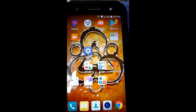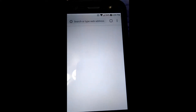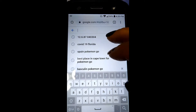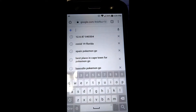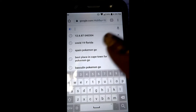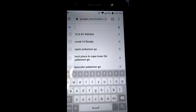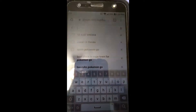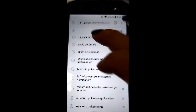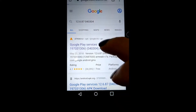You're going to go into your browser and type in 12.6.87 followed by your specific last six digits in parentheses. Now, because I already have this installed, I know that 040306 does not exist. For those with matching six digits, google 12.6.87 040304 — that does exist. From there, click on the APK Mirror result.